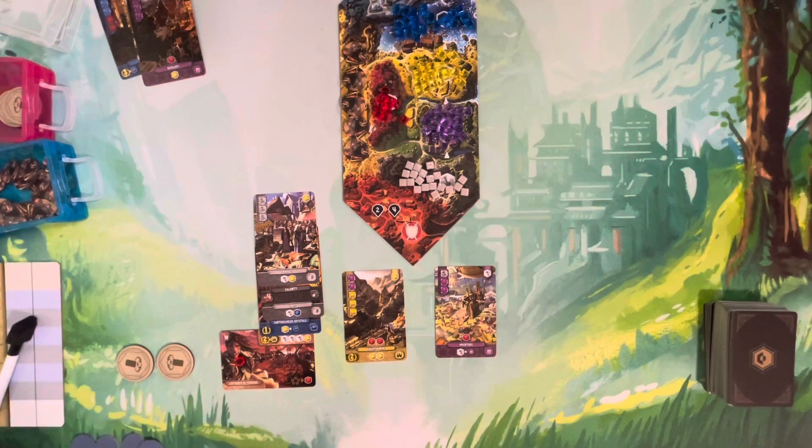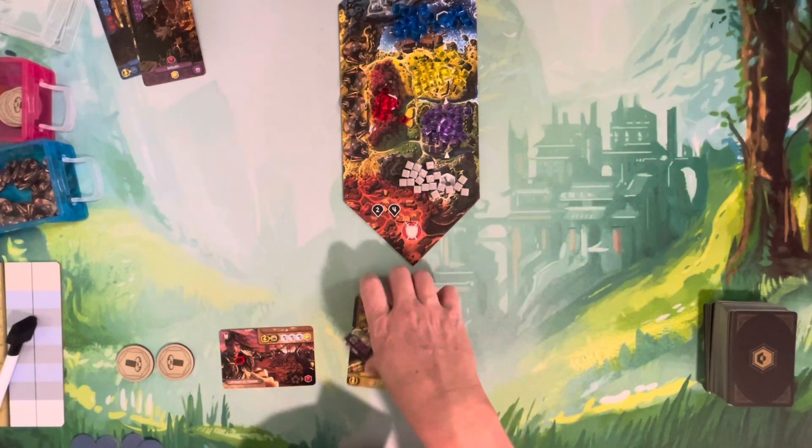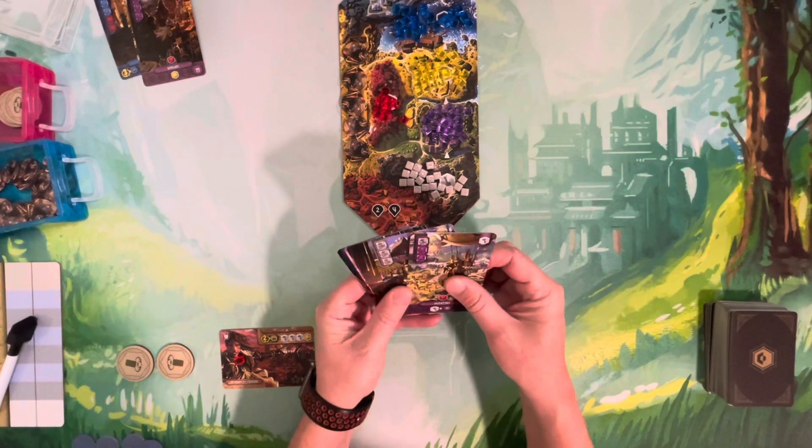Cards you constructed and resources placed on them stay there between rounds. You do this for four rounds, and the player with the most points at the end of four rounds wins.